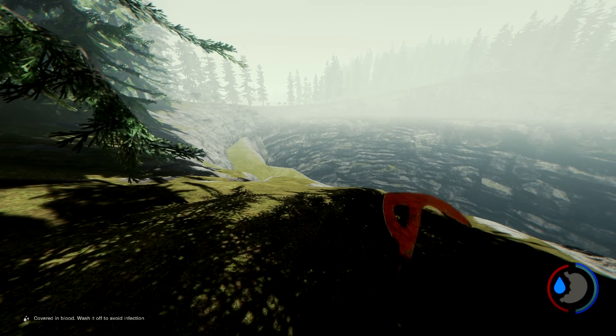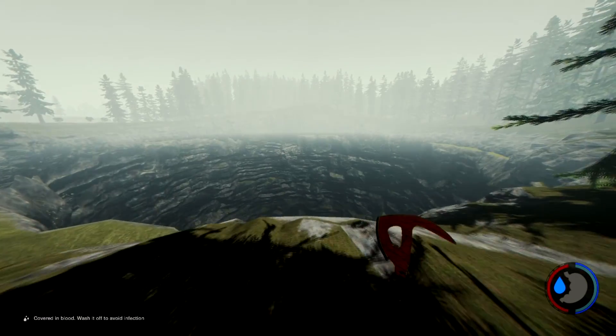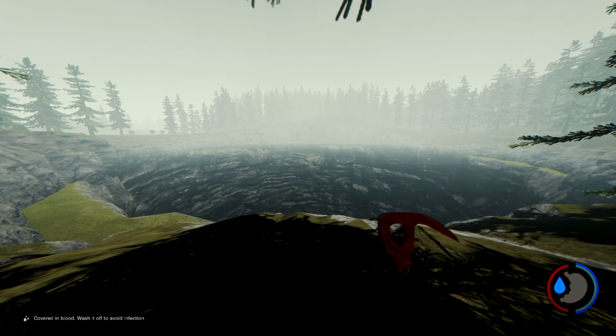What's up guys, the Lanos here. Today I'm going to show you guys how you can get a hold of the flare gun. It's very simple — just head on down to the sinkhole first, which can be seen right on the map.